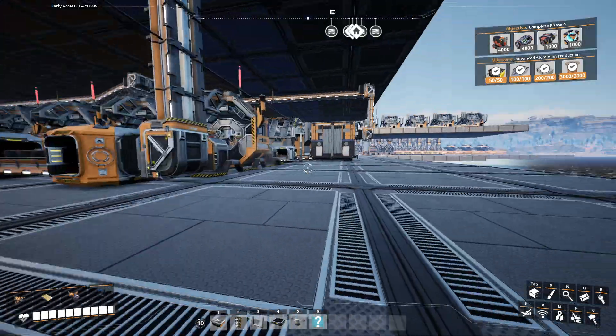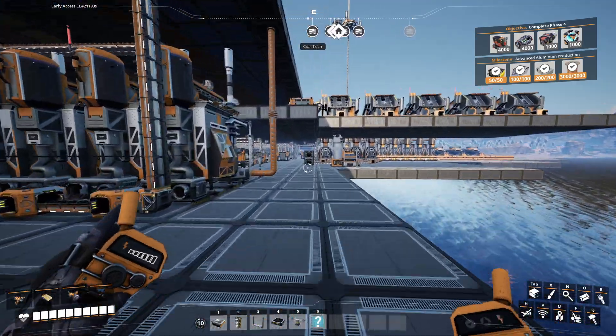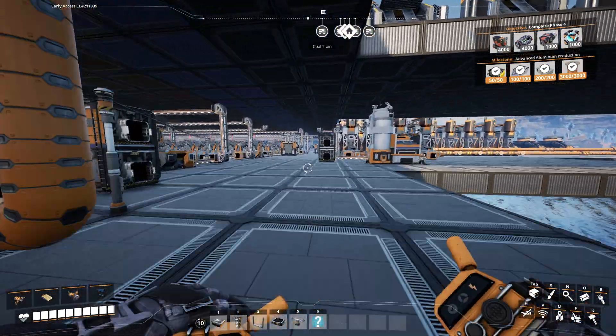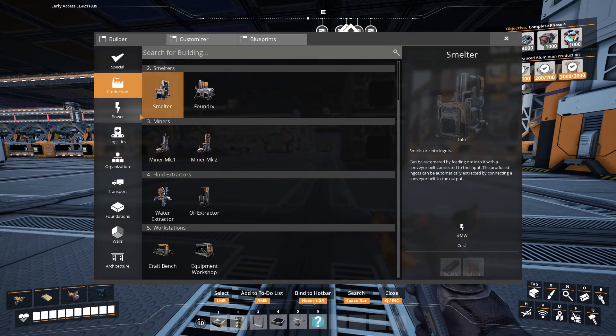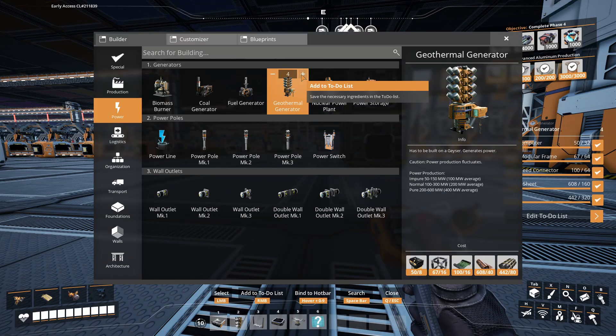Before I do anything else, I need to either start working on nuclear power, or — I'm thinking right now, since I have it unlocked and I haven't really used it too much — the Geothermal Generator.